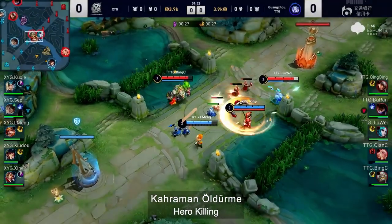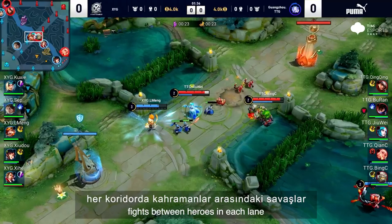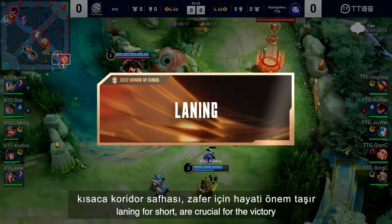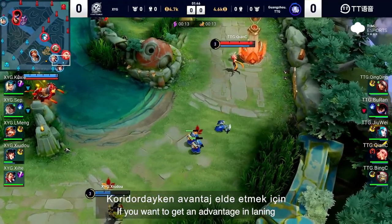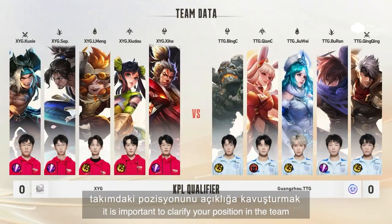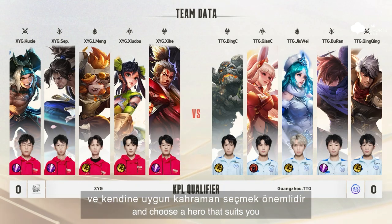Hero Killing. Except for enough economic advantages, fights between heroes in each lane — laning for short — are crucial for a victory. If you want to get an advantage in laning, it is important to clarify your position in the team and choose a hero that suits you.